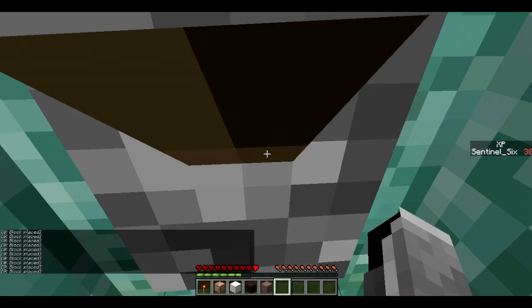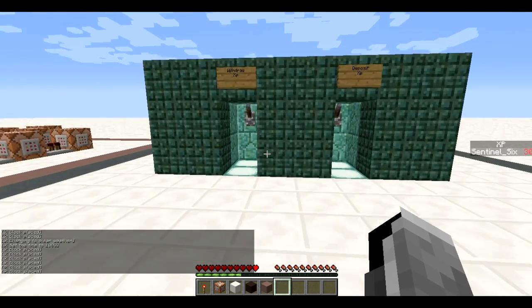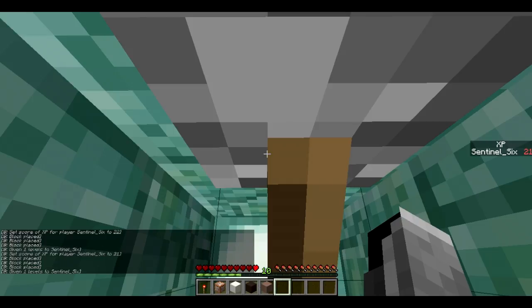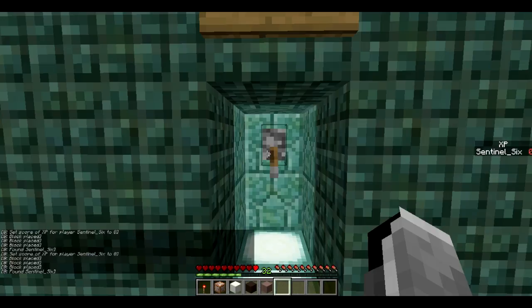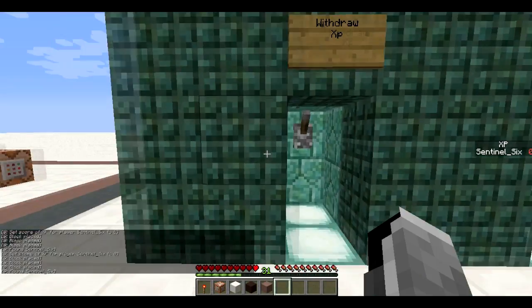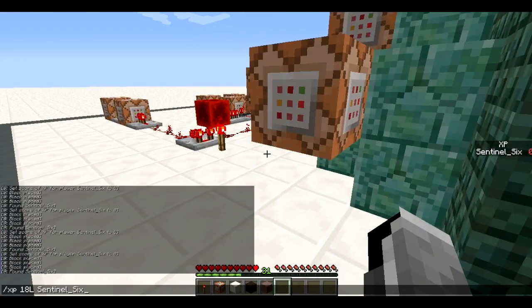I've now got all 30 levels stored in my XP bank shown in the sidebar. If I ever want them back I just go into this room and wait as I get all the levels back. You might notice it actually gave me 30... now it's giving me 31, now 32 — that's a little weird. Maybe there was some loose XP that added up, but yeah, that's a little bit weird.